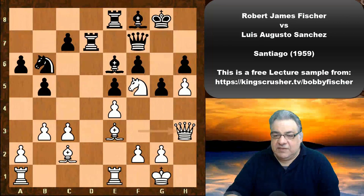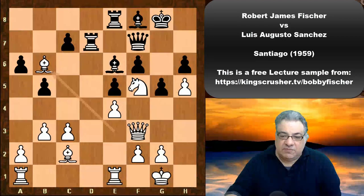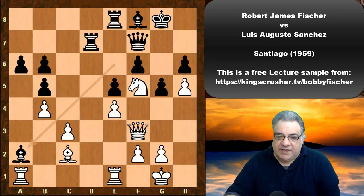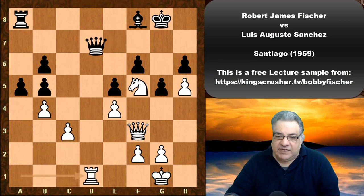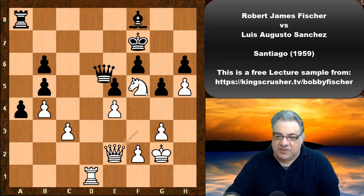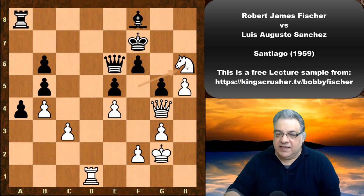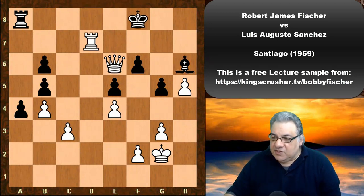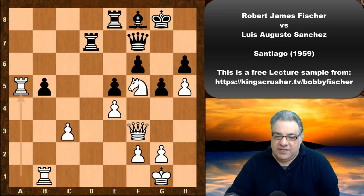Qh3 is a slight inaccuracy from Fischer. After this, black could have used the pin and maybe traded on f5. The more accurate move is Bxb6, and even if black snaps a pawn, it's a very difficult position — that knight on f5 is a very dangerous piece. As grandmaster Ben Feingold says, this knight on f5 lurking around is dangerous. Knight takes h6 shows concrete tactical dangers where Rd7 would pick up the Queen, so white doesn't want that scenario.